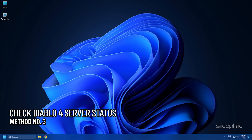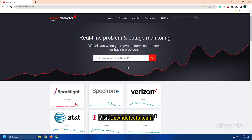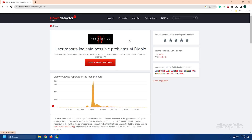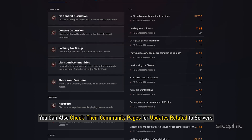Method 3: Check the server status of Diablo 4. If the servers are down, you won't be able to log in and might get this error. Visit downdetector.com and search for Diablo. Check if the servers are having any issues. If yes, all you can do is wait. You can also check their community pages for updates related to servers.